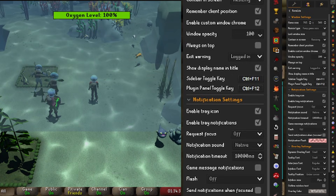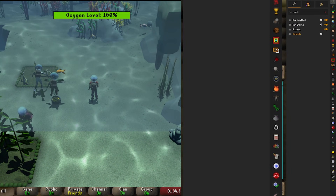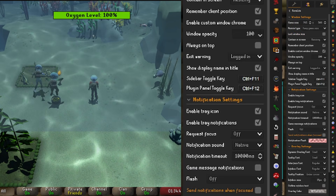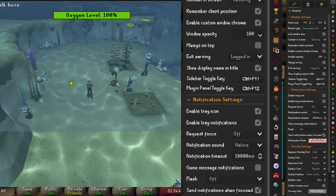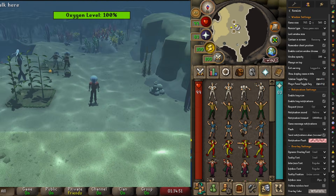One last thing — the reason it didn't make a notification sound just now is because you need to go to RuneLite in your plugins, click on options, and scroll down to 'send notifications when focused.' This makes sure that even when you're clicked on the client, it will still send you a notification.